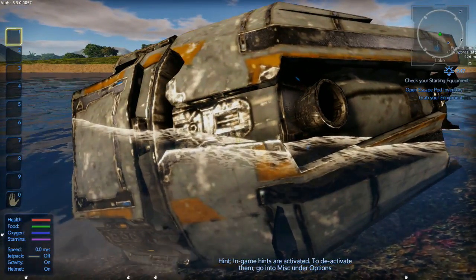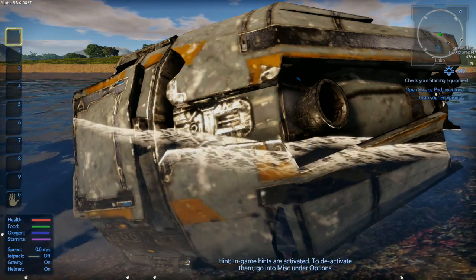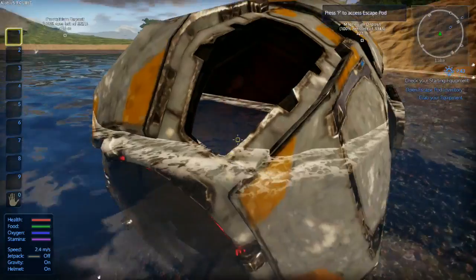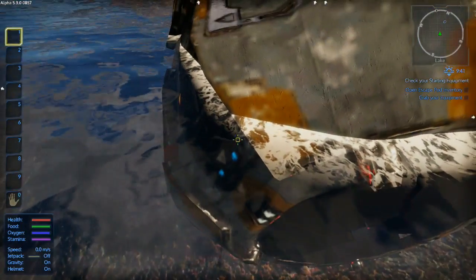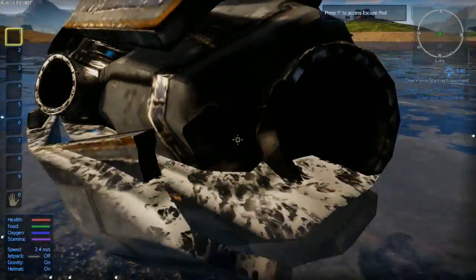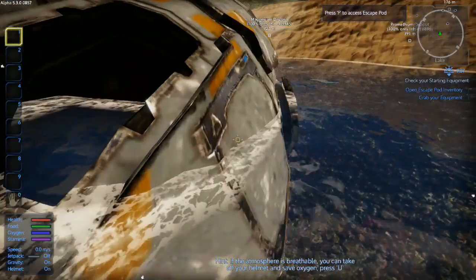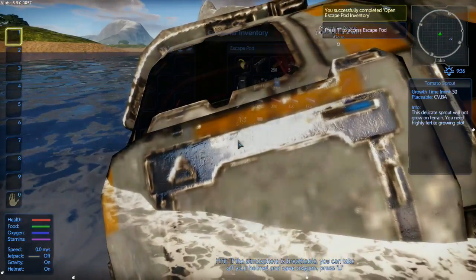In-game hints are activated — to deactivate them go under miscellaneous under options. Our life pod's in the water, isn't it? Open escape pod inventory — how do we do that? I don't know if we can, it's underwater.